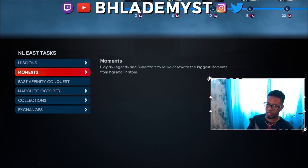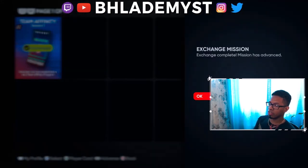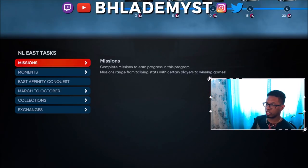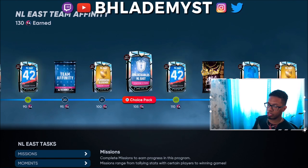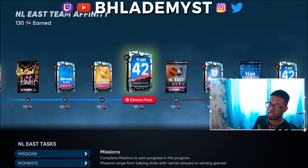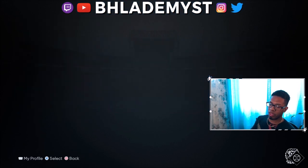Another disappointing quality-of-life issue is that the game kicks you out of the exchange screen every time, so you have to scroll back down to the voucher screen each time. Now I have 130 team affinity points because I exchanged five vouchers. Each showdown you beat successfully gives you five vouchers, meaning 15 points toward the team affinity program total. Once you beat showdown 10 times you'll have the entire NL East thing.